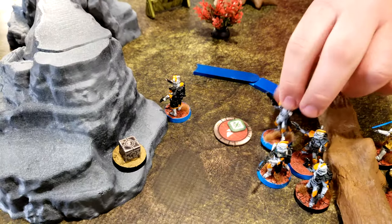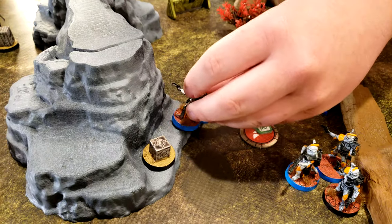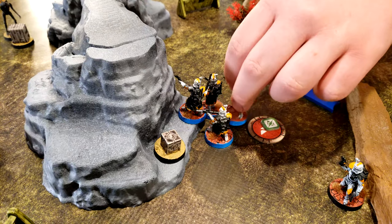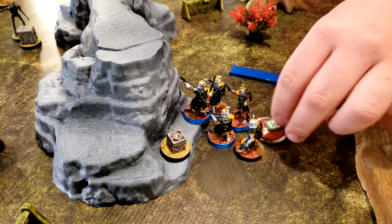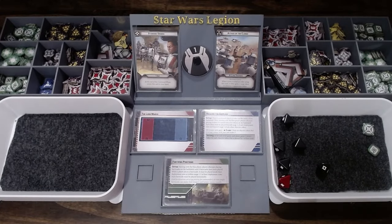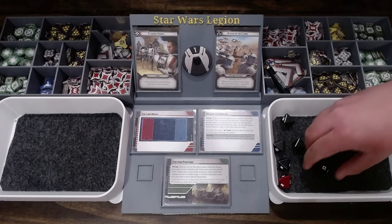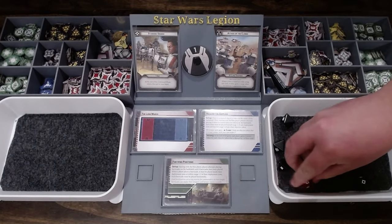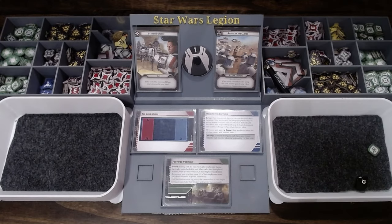Our troopers are going to move up to here and then they're going to fire at Cassian. They didn't aim because of tactical. That'll be their turn. That was not very good. We'll spend that aim, which will let us reroll three since I took targeting scopes.